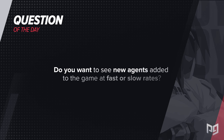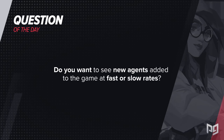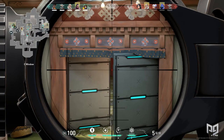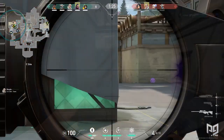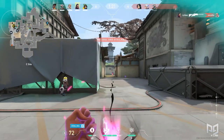To start this video off is our question of the day: do you want to see new agents added to the game at fast or slow rates? I personally would like to see agents added pretty fast for a little bit, but gradually slow down in order to not overwhelm players, yet still have several viable metas. I will be reading some of your responses in the comments as I'm very interested to see what people think about this topic.